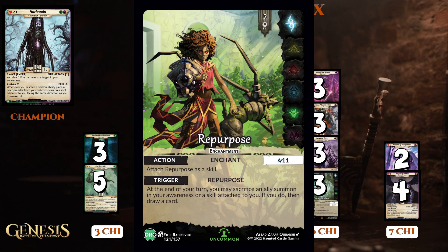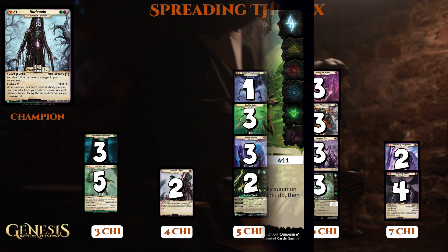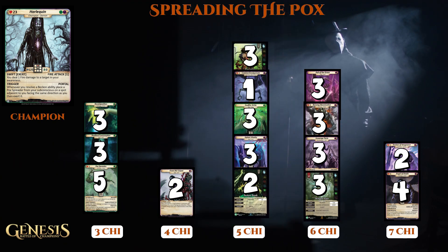Repurpose seems like a great card for this deck — I'd gladly trade a token for an extra card draw at the end of my turn. I'm not 100% sure if Recomposition is right for this deck, but it's only 3 Chi and we're gaining lots of health all the time, so I thought I'd start with a few of these.